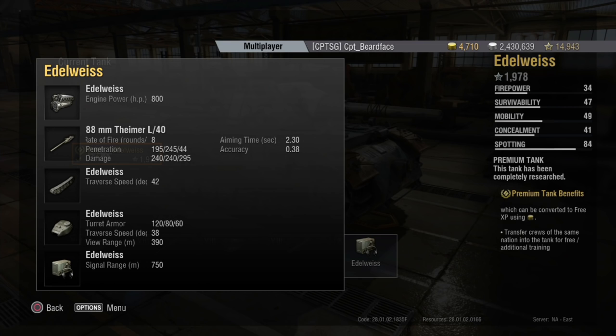It's a bit of a pet peeve when hull traverse is faster than turret traverse, because when you're trying to manoeuvre around a target and turn the hull a lot, the turret flicks about. In the one game I've had I didn't notice it too much, but I'll let you know through the footage. View range is 390 metres, about average for the tier, with a 750 metre radio range.